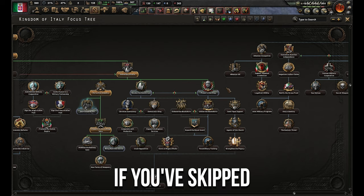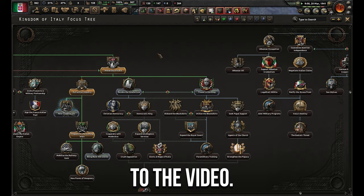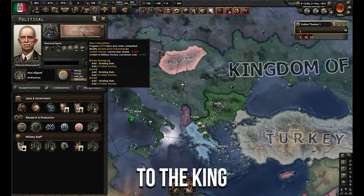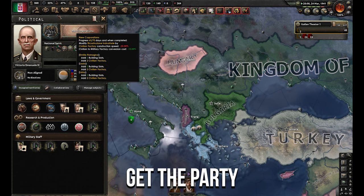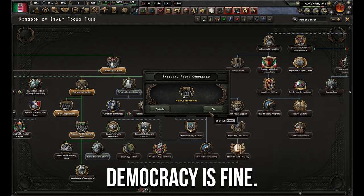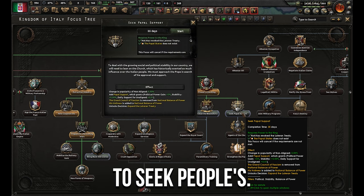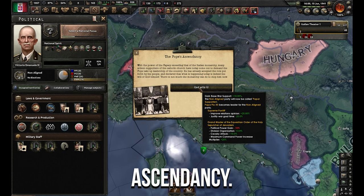This is the point you get to if you've skipped ahead to see the papal line — welcome back to the video. We can do 'Power to the King' as soon as new corporations come in. I managed to get the party to change by banning communism and democracy. Power to the King — we're going to seek papal support, and we have the Pope's Ascendancy. God wills it.